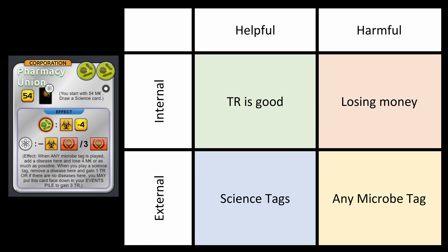What's helpful externally is that you can get a lot of science tags — there are lots in the deck. What's also helpful externally is that you have 54 ME that you can use to pay off whatever everyone else is doing to you through the microbe tags. What's harmful externally is that any microbe tags trigger it, so anybody can use this against you, especially at inopportune times.